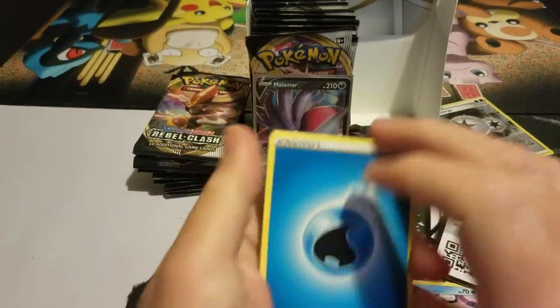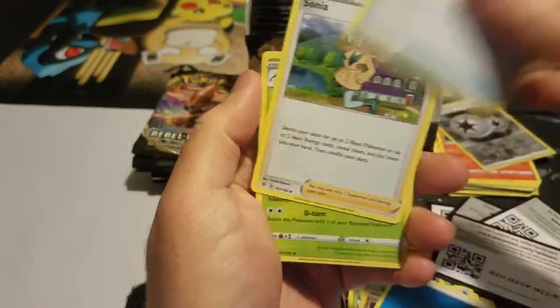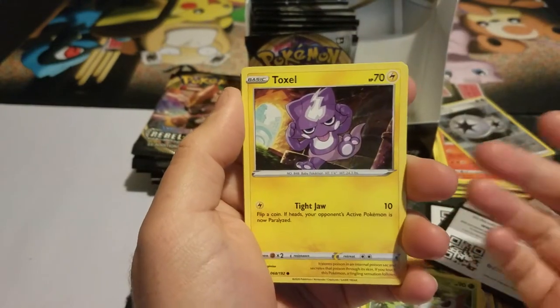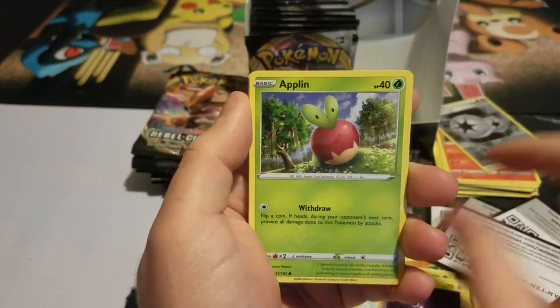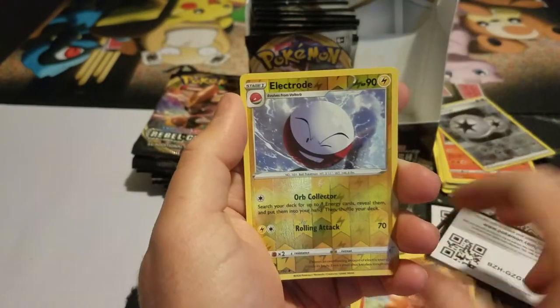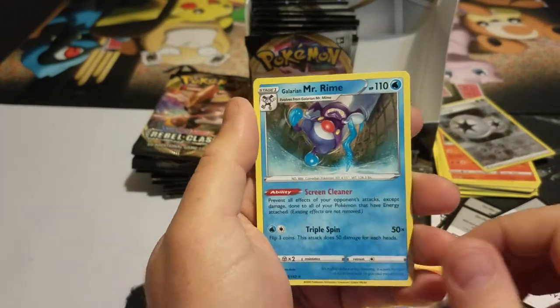I think that was four packs. Energy, Full Heal, Sonia, Masquerain, Toxel — look, he is so adorable. Altaria, Duraludon, Bunnelby, Vulpix, Electrode, and a Mr. Rime.